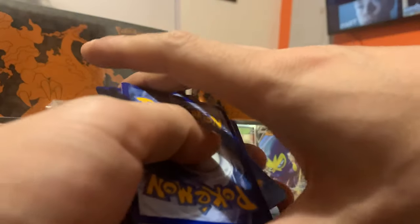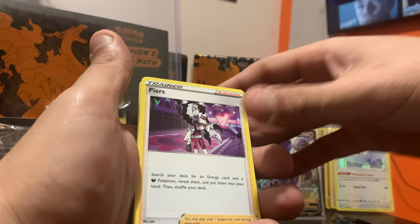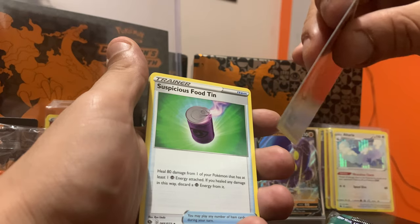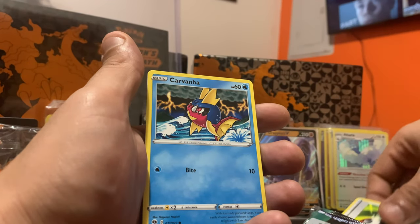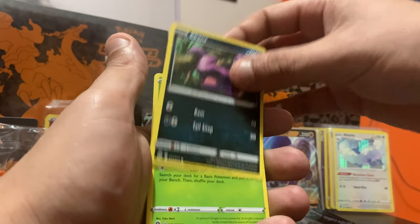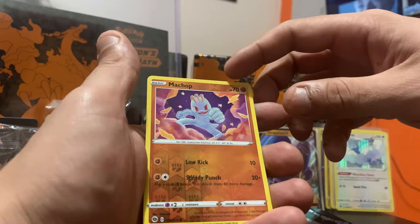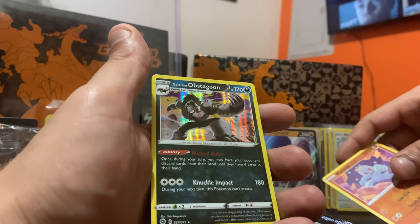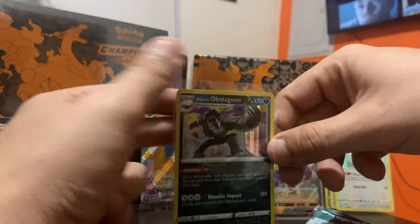Two packs left — still chasing that Charizard or a full art at this point. Pack eight: we have a Fighting Energy, a Perrserker — looking wicked — a Hattrem, a Suspicious Food Tin, a Pokéball, a Carvanha, an Ekans, a Weedle, a Galarian Linoone, a reverse holo of Magchoke — cool art right there — and our rare is a Galarian Obstagoon. Nothing special on this pack but an Obstagoon.